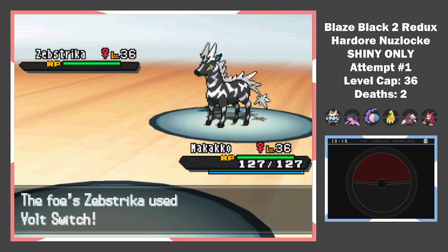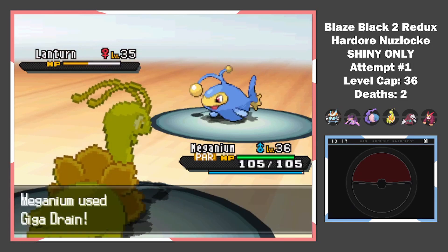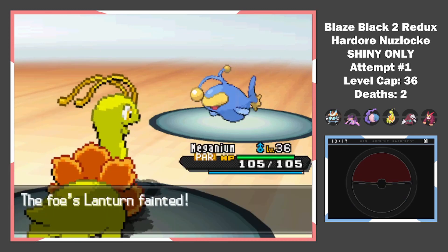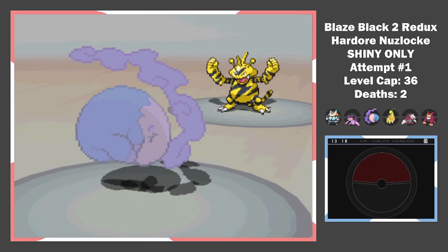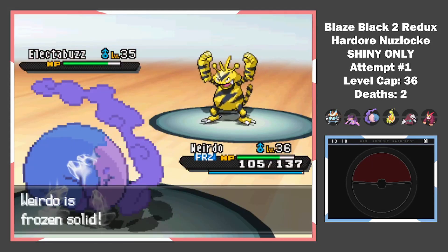The Zebstrika survives a Bulldoze, but I won't risk getting fully paralyzed again so I switch. Knowing she would heal, I switch to my Life Orb Sheer Force Darmanitan. After a single Dig, we say goodbye to the Zebra. The Lanturn is next — that's why we got Meganium. Two Giga Drains and it's back where it came from. Buzz Boy comes out, and after finding a Dig won't do it, I have to switch. And of course, it gets the Freeze.